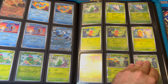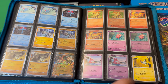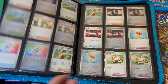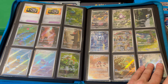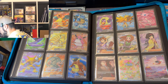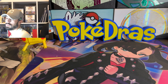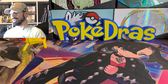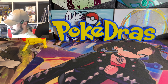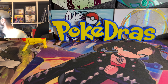You'll see everything from — like this is the 151 master set, all reverses, all the holos, and the full complete everything. On top of that I have all the reverse holos, all the hollow energies, and all the promos.